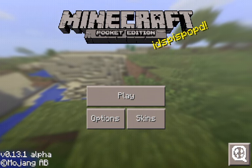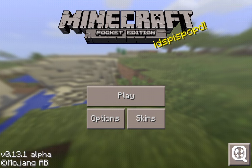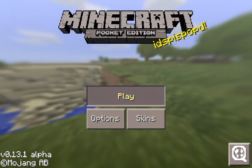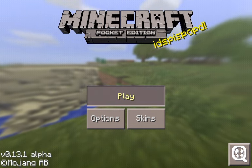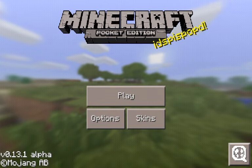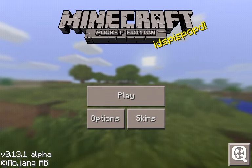As you can see, it changes a couple things to the title screen. There is a new layout — the play button is now on the top center, the options button is on the bottom left of center, and the skins button is on the bottom right of center. So there's no more options in the bottom right-hand corner.